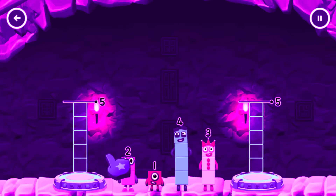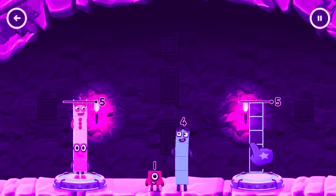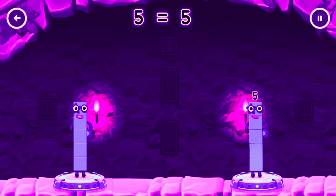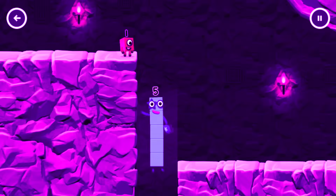Drag the number blocks onto both sides until they have the same number of blocks. 3, 1, 4, 2. 2 plus 3 equals 5. 1 plus 4 equals 5. 5 equals 5. High five! Yes, you got it!